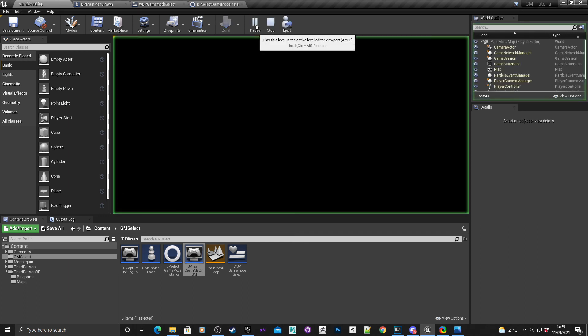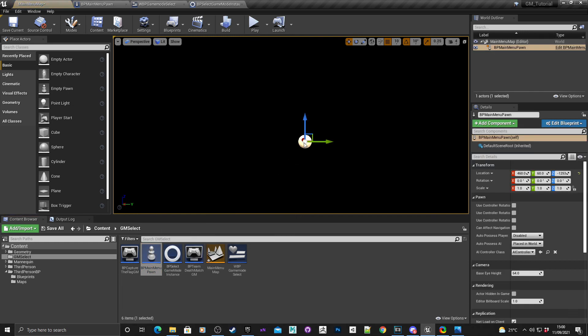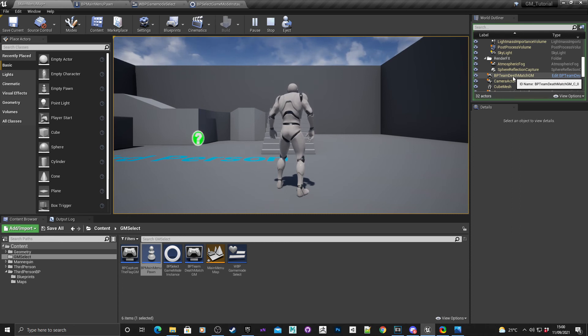Hit play. At the moment there's no pawn in the scene so the menu won't appear. Quickly drag the pawn into the scene and zero it out at default position. Hit play again — we've got Play Team Deathmatch and Play Capture the Flag. Choose Play Team Deathmatch and it's loaded the third person example map. Check the world outliner and BP Team Deathmatch GM is there — that's working. At the moment the character can't move because it's still stuck on input mode UI only, but we'll fix that next.